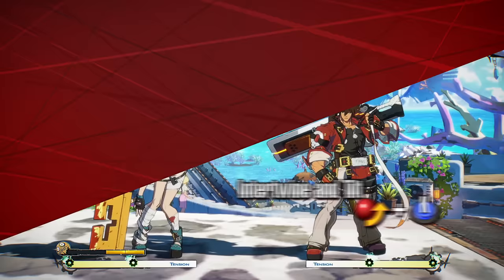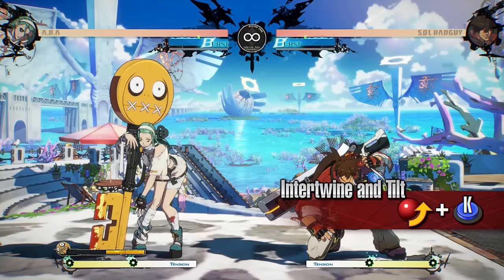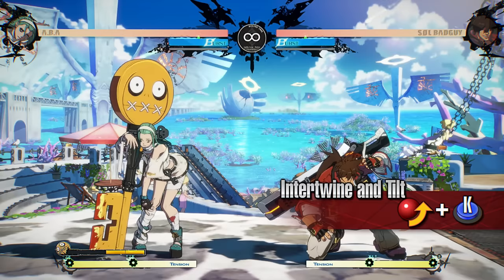Intertwine and Tilt is a lunging strike attack with a leap forward. It can be used to evade attacks that hit low while attacking. During Jealous Rage, it travels less distance, instead becoming an overhead. It launches the opponent high on hit, meaning you can combo into standing kick or close standing slash. Use this to mix up a blocking opponent or as part of your combos.